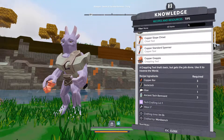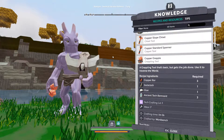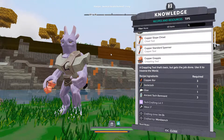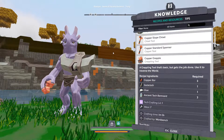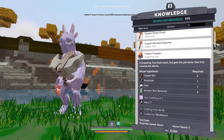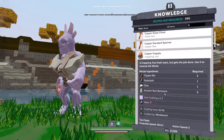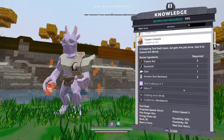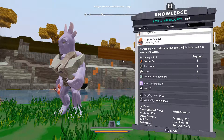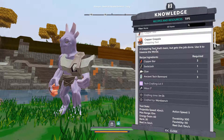I want a copper grapple. This tool will allow you to reach higher places. It's like a self-contained rope — like a vine rope from Tarzan. You can climb trees and do all sorts of stuff. To craft this, you will need tech crafting level one, and also a war bench to craft this. Everything you need to know about how to craft things is in the knowledge base. You have the ingredients right here.